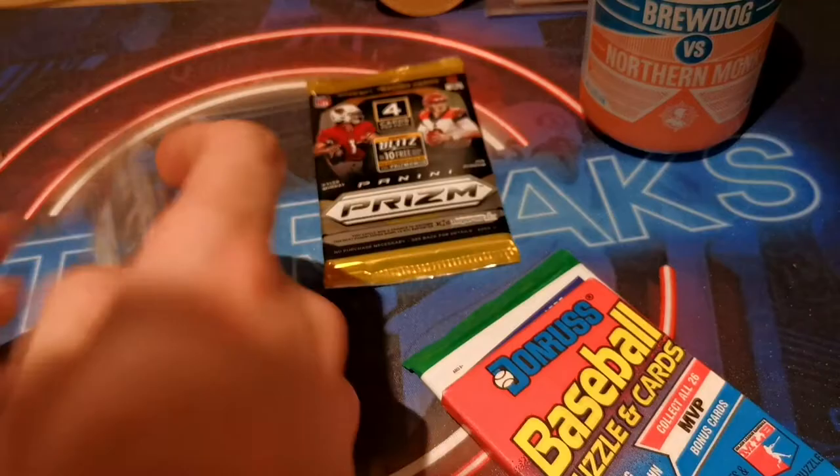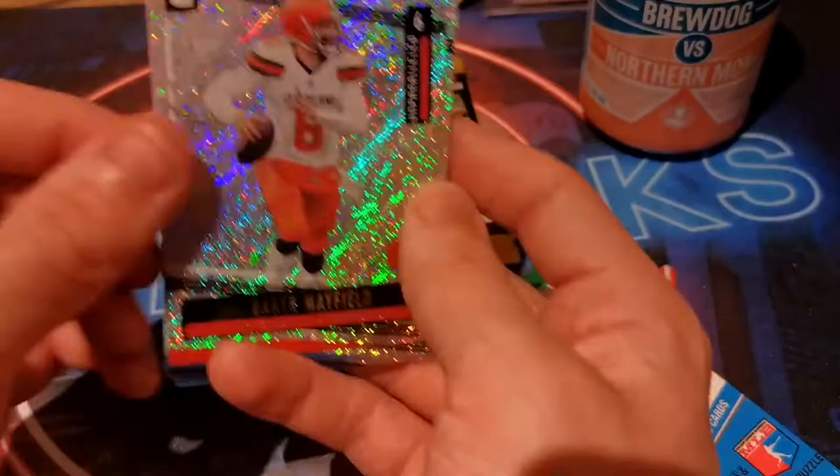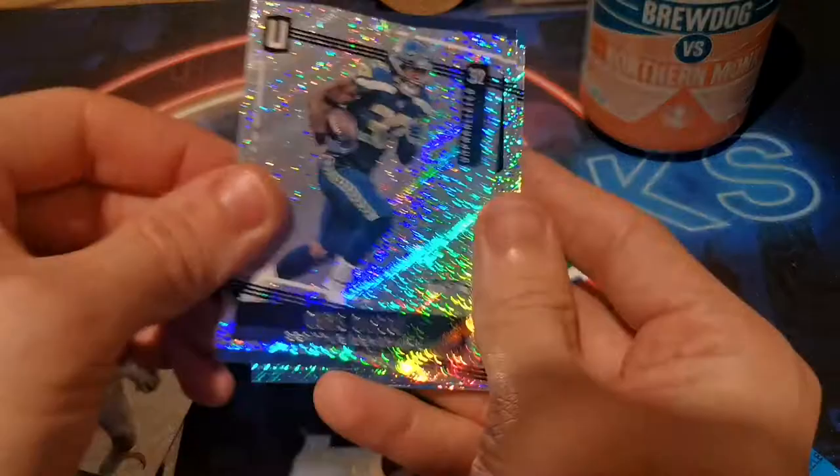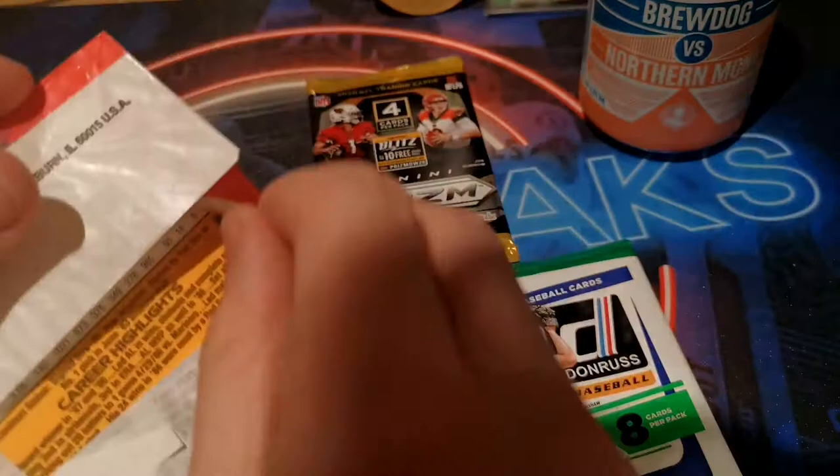Football - we'll start with the Prizm 2019. I love this artwork, not here in 2020 sadly - it's a shame, probably cost a bit to set this up. Baker Mayfield, Zay Jones, we have a parallel of Keenan Allen on the bronze as well. Chris Carson, Sterling Shepard, and a Marvin Jones. Hope that's not blinding you too much.